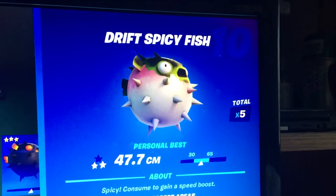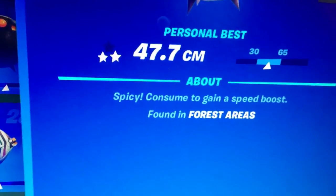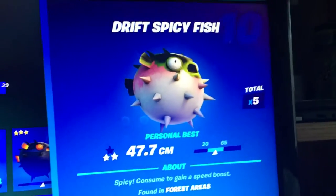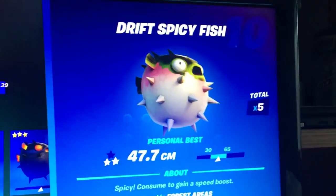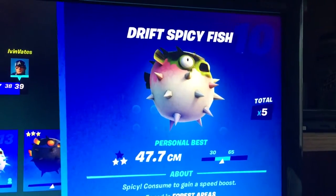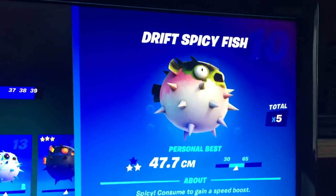The Drift Spicy Fish is found in forest areas. Go to Weeping Woods if you don't have this fish yet — find some fishing holes and fish it up.